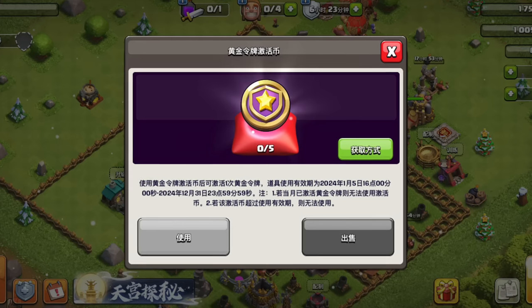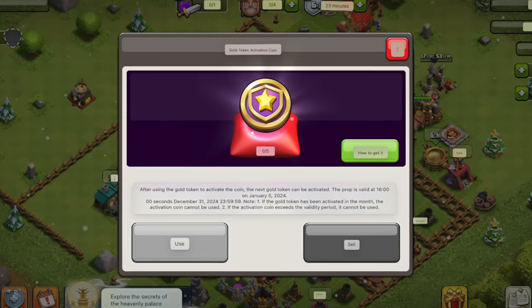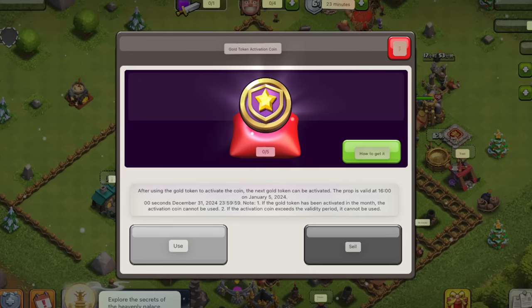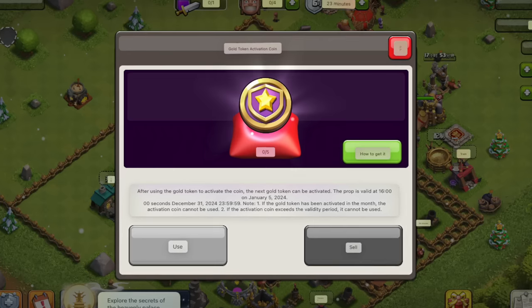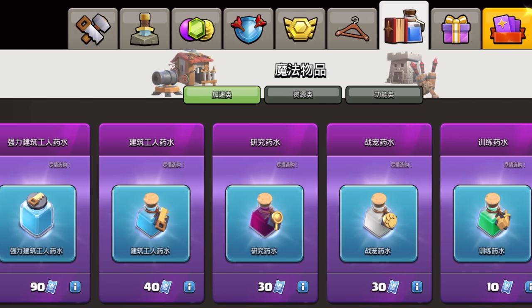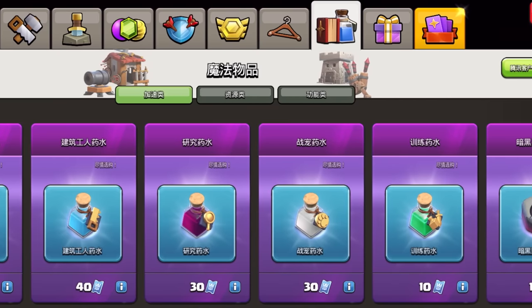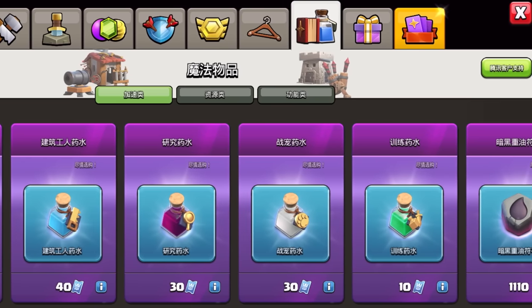The gold tokens are similar to clan war league medals — a premium currency that can be used to buy rare items like hammers and other magic items. In this version, you can buy hammers without having to play clan war league. In fact, you can buy any magic item at any point. There's an entire tab full of magic items in the shop that can be purchased with tickets.